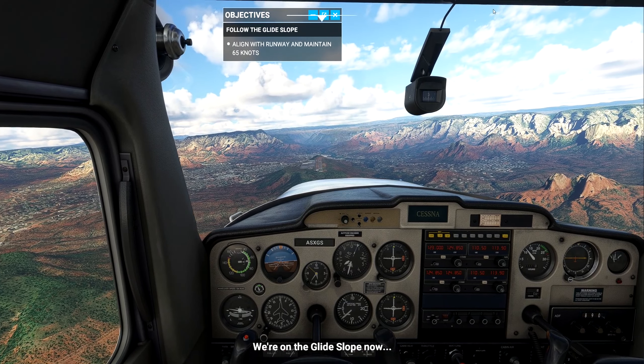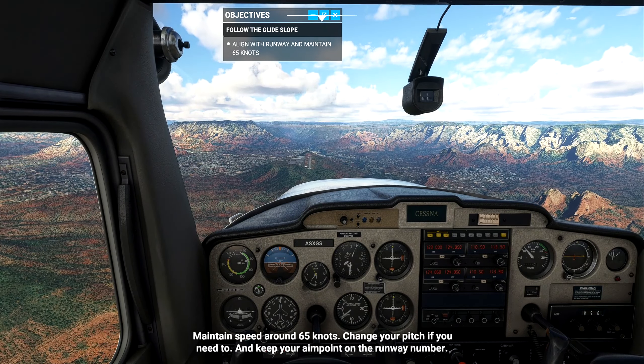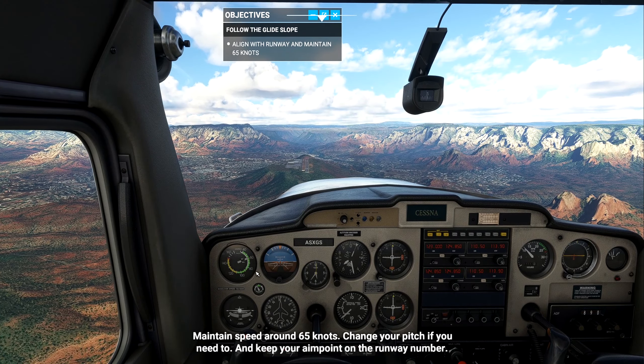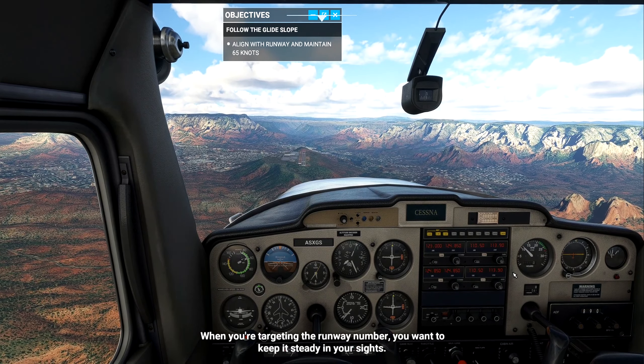We're on the glide slope now. Maintain speed around 65 knots — change your pitch if you need to — and keep your aim point on the runway number. When you're targeting the runway number you want to keep it steady in your sights.